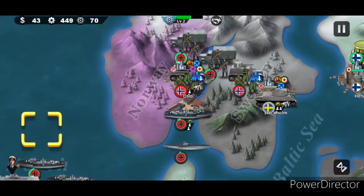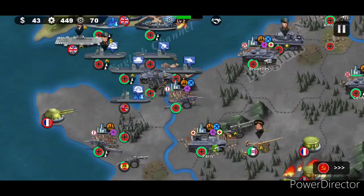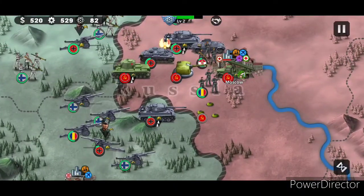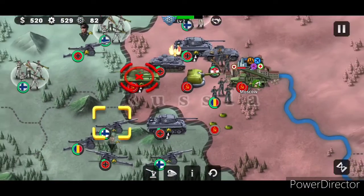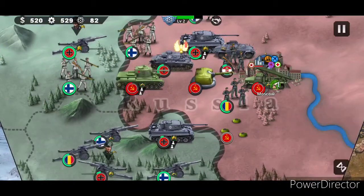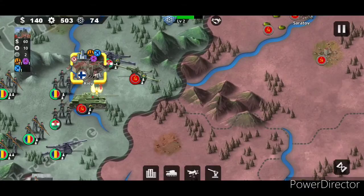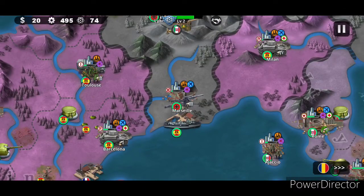The Nazis are currently taking Oslo, which I will steal from them before they can take. They're also advancing on England. Oslo is still being under siege. I'm going to surround and take it using a paratrooper - that means I should be able to parachute in. Norway is defeated! Start making light tanks up there.